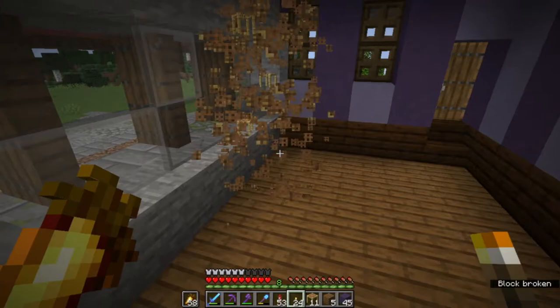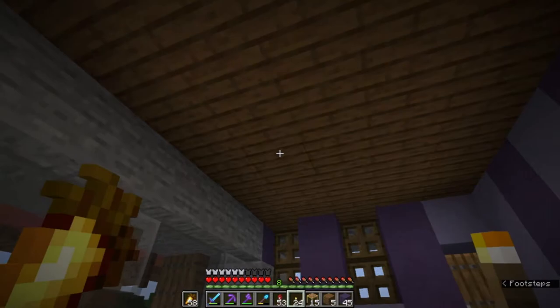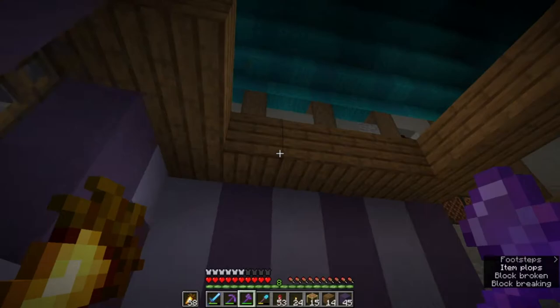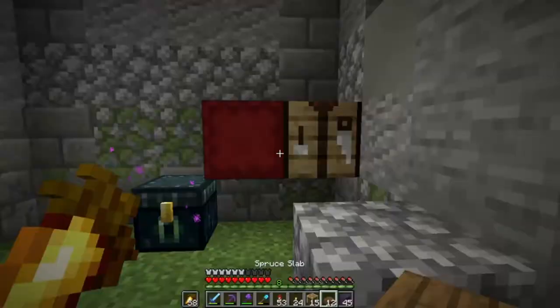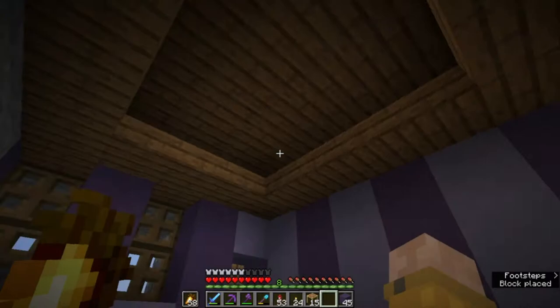There we go — we have a nice looking room. Let me pop out the scaffolding. It's nice and empty now, ready to fill with furniture and details. One tip for ceilings: sometimes have different depths and textures using different blocks at different heights. I'm going to pop out this middle section and fill it with spruce slabs, just so it adds a little height variation and looks a little cooler. There we go — that's just the perfect amount of slabs.